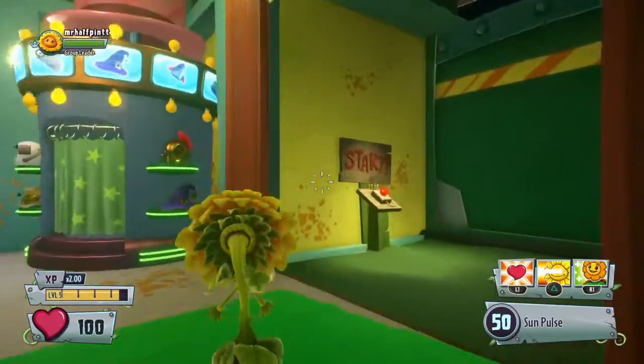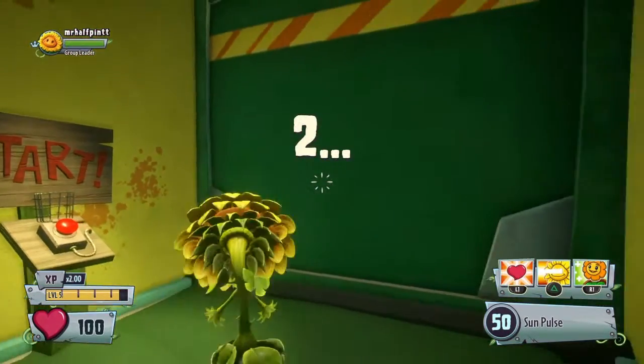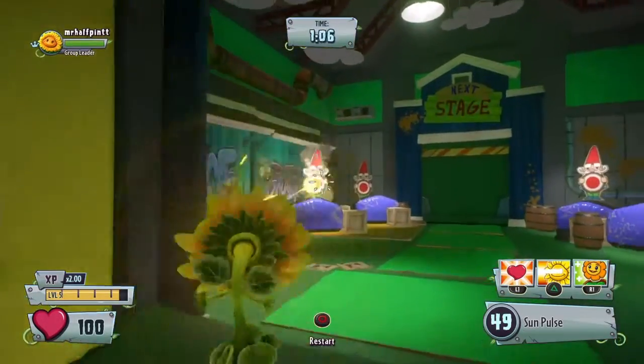He'll give you the lowdown on the shooting range. You can change your character there. I would advise being someone with a quick shooting weapon, such as the Trooper or the Sunflower.